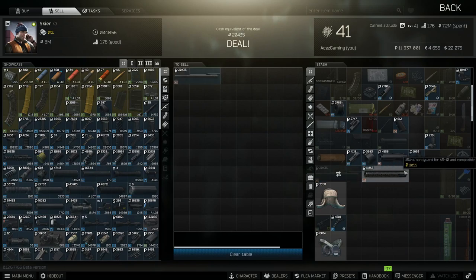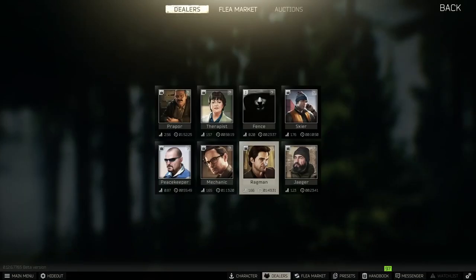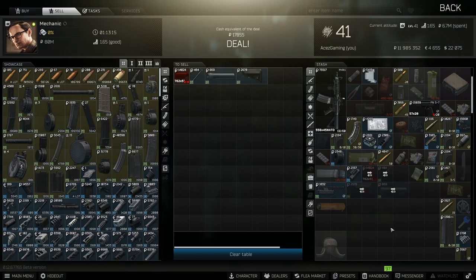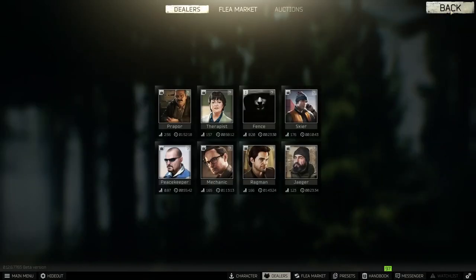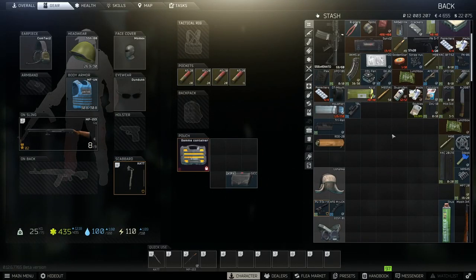We're going to head to Skier and sell what parts we can from that SR-25 — the more attachments it has, the better. Then head to Mechanic and sell the rest of the stuff from that weapon. We just got a free magazine, 19 rounds of M80, and we profited 3,207 rubles off of the transaction.